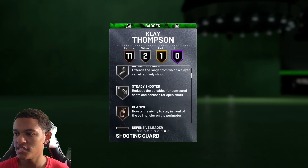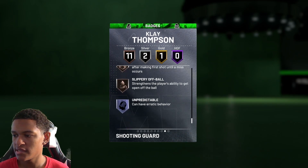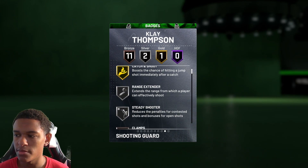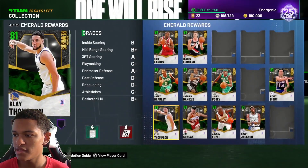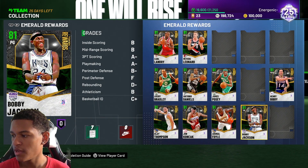Clay Thompson has silver range extender, bronze clamps, some bronze shooting badges, and gold catching. None of these emerald cards are amazing — they're just good for the start of the game. These are the best cards you're going to get early on.